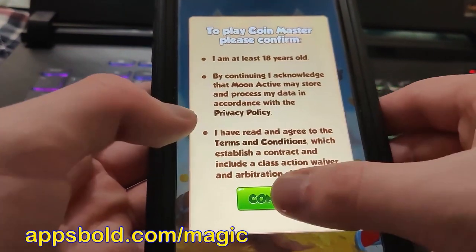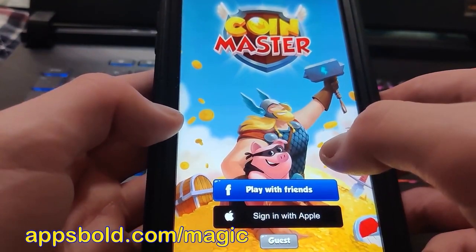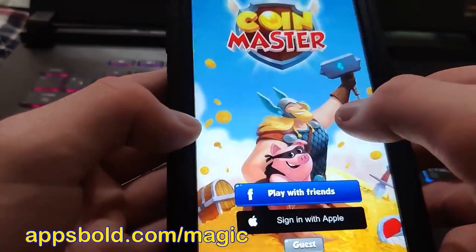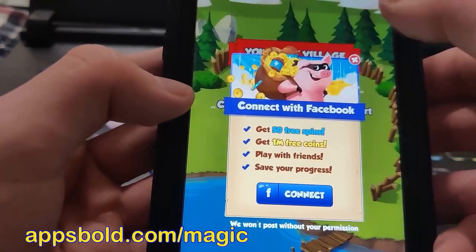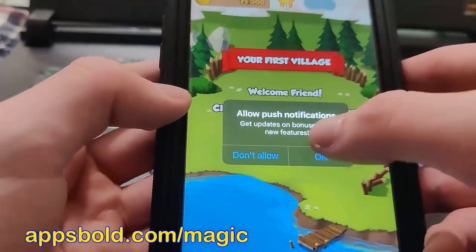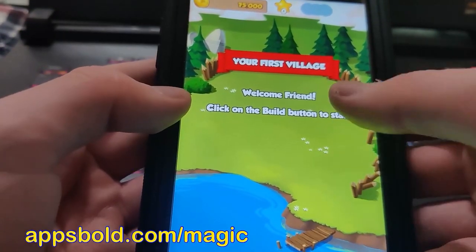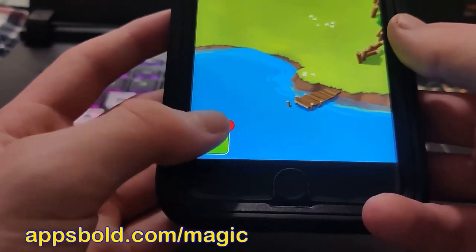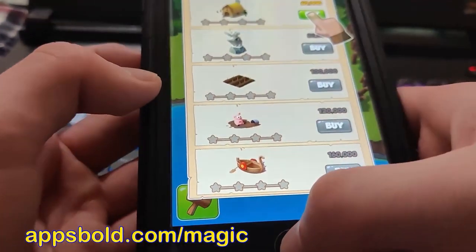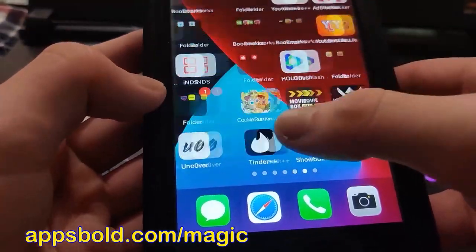I'm just going to press around here - it's super easy and simple. I'm literally just pressing around doing some basic interactions. Once I'm done, I'm going to open up my game and see if we got the resources into our account.